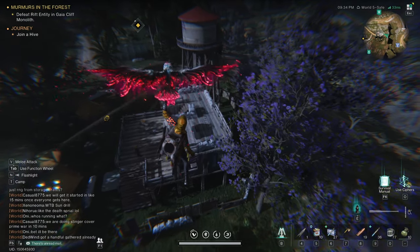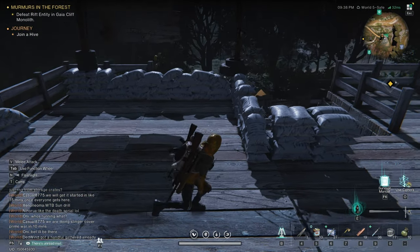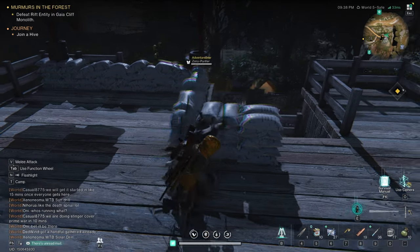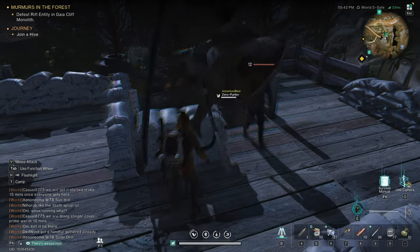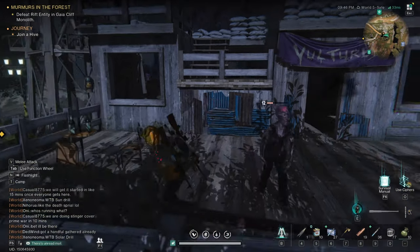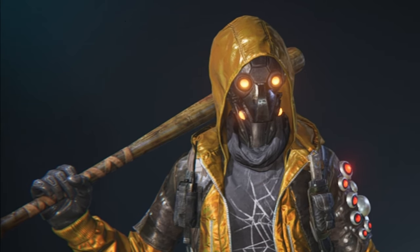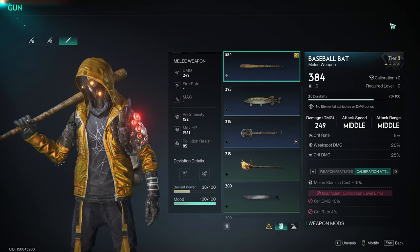It's no secret that melee is pretty powerful in this game, so having a combat deviant that helps you with that is very useful. This combat deviant also bestows its teleportation powers onto you while you use melee and while he is active.